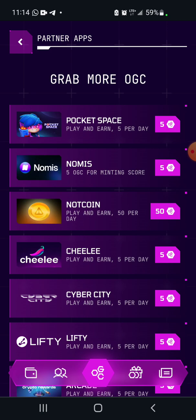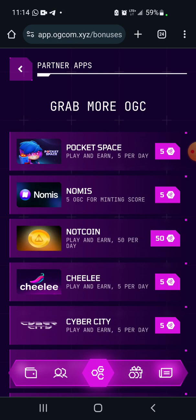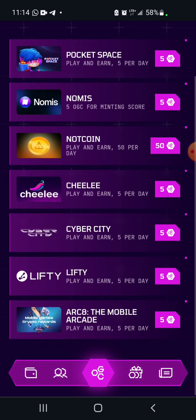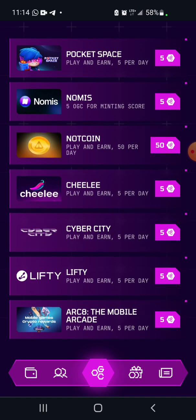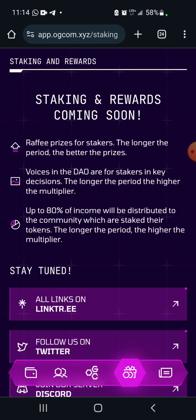You can get different tokens by playing partner games to earn more. I'm not sure about Pocket Space — with Notcoin you can earn 50 tokens through that player-earn mechanic. I'm not going to do any of that right now, just looking through the platform.